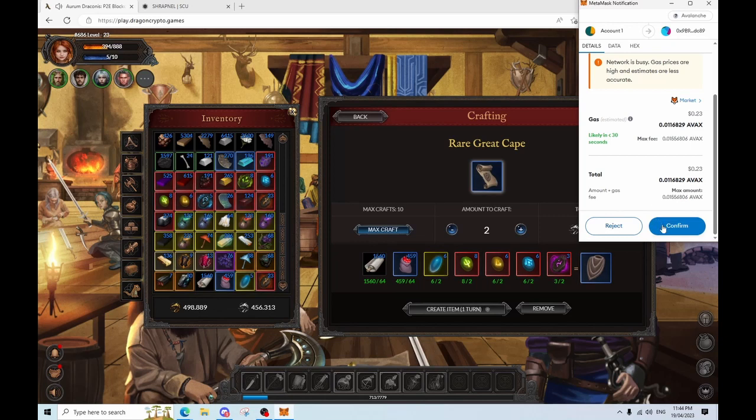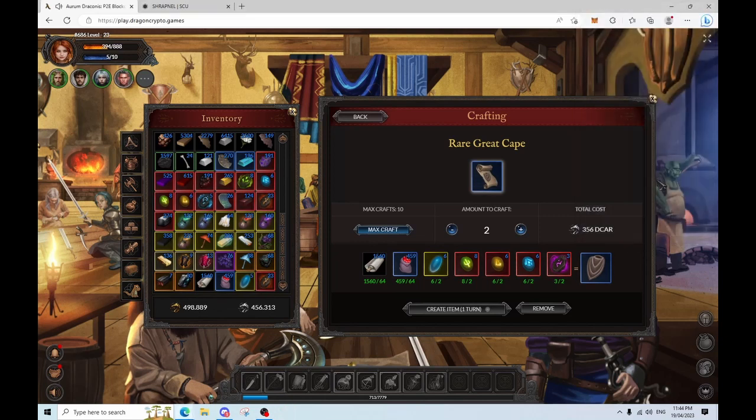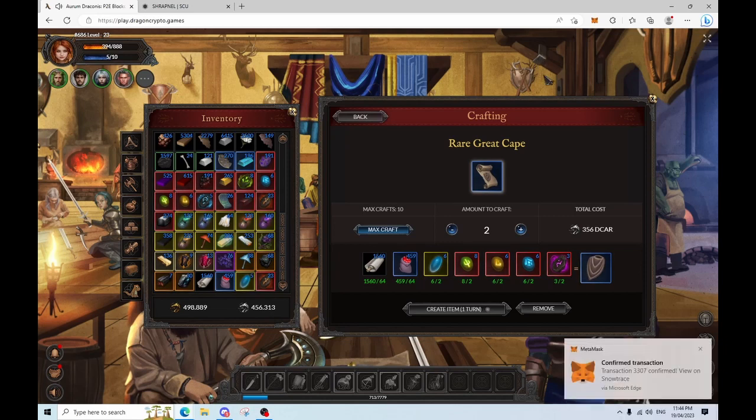Here we crafted 2 capes, so we can give 1 to Jawsie and keep 1 for myself. The RNG rolls are gonna be the same, so if we get lucky we can both get lucky, and if we don't we can both cry.